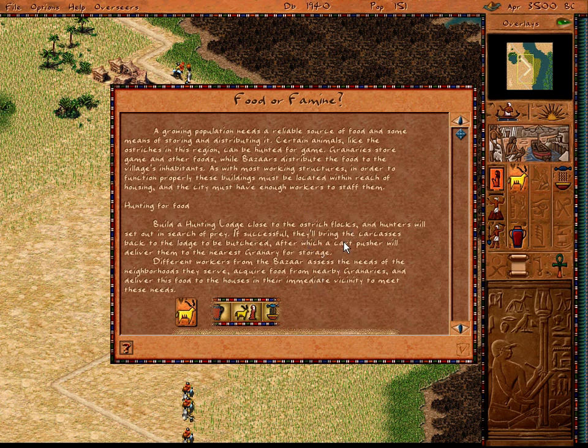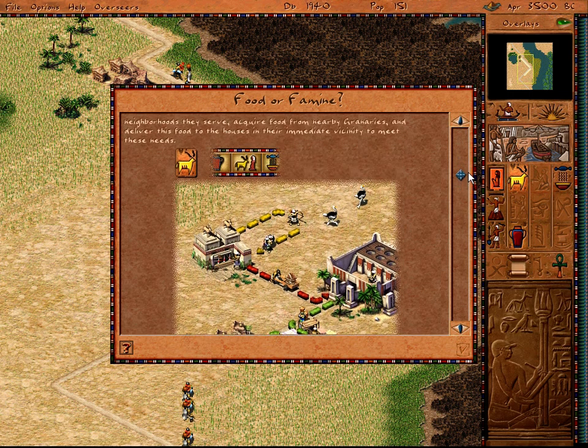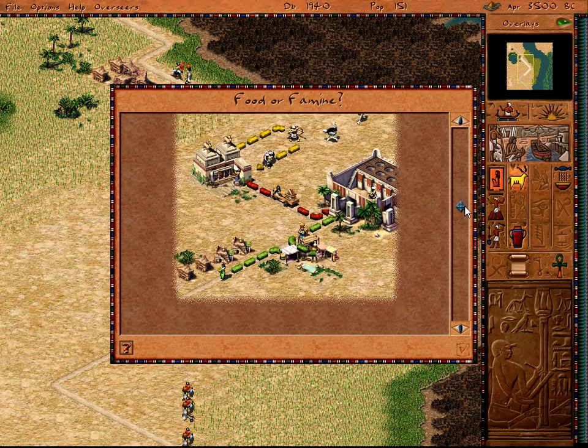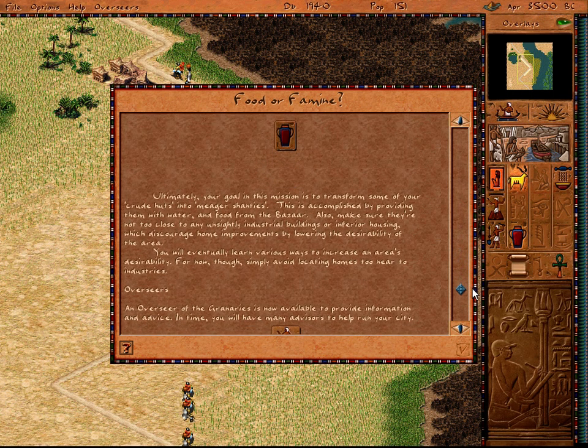I don't want my people to starve to death, so let's see how we can acquire food. Game animals — hunters! We'll be hunting for ostrich. This looks like the hunters' building. We also need granaries and bazaars. To upgrade crude huts to meager shanties, we need to provide water and food to the people. That shouldn't be too hard.